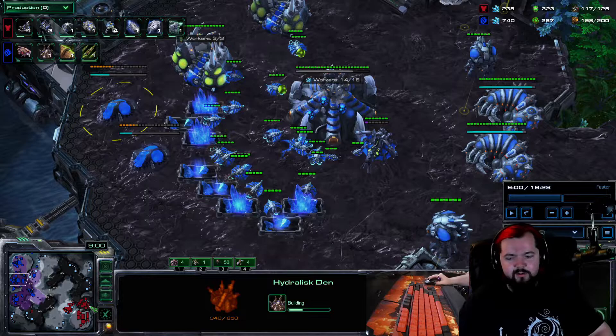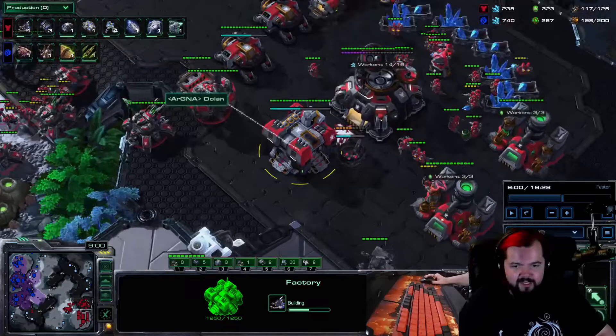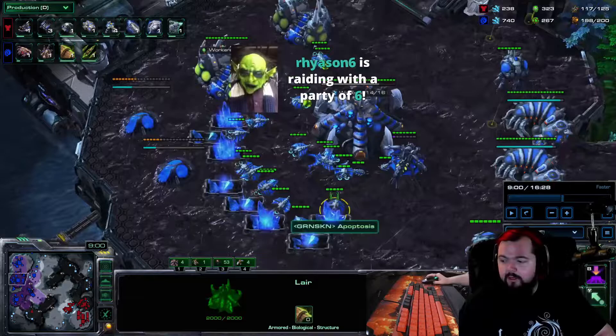As you're moving across the map, this is where you can follow up with the second branch of what you want to do during the three Roach. I've been liking, if they're playing Bio — especially really heavy Bio — and you scout them and see they're just slamming Barracks, Barracks, Barracks with a single or two Factories and not too many Siege Tanks, to go for Hydra Den and Infestation Pit at the same time, start a Hive, and then go for Lurkers. Lurkers have been my typical follow-up to just Roaches in general. It's very solid and very strong.